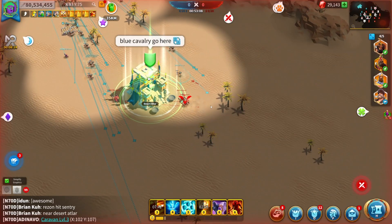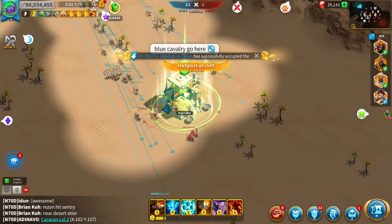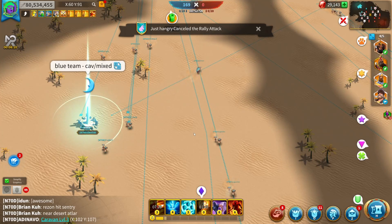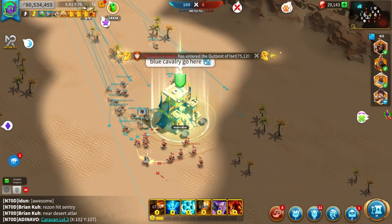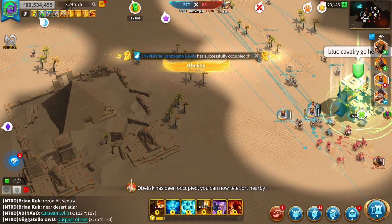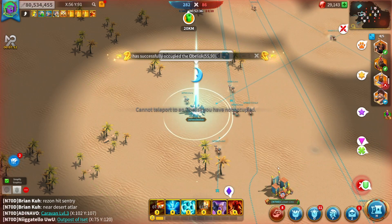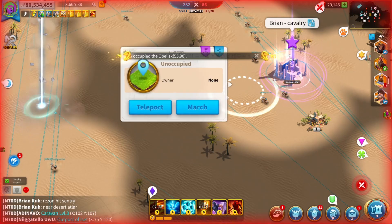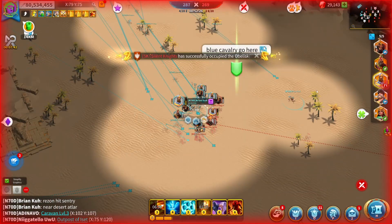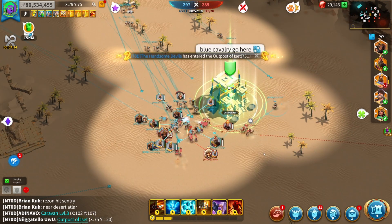Hi everybody, this is Brian Koo with another R.O.K. video. A nice change to the game recently is the introduction of the Fog of War Ark of Osiris map, which in my opinion is a genuine improvement over the old Ark of Osiris map that we've been playing for the last four and a half years. The difference with the Fog of War map is that you can only see in an area around each of your team's marches and in a circular visual range around any building that you control. This means that large parts of the map are non-viewable to you and that a lot of the enemy's troop movements are also outside of your range of vision.